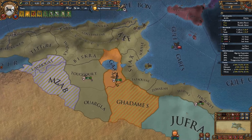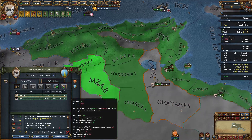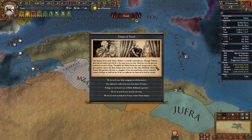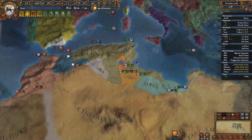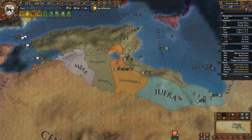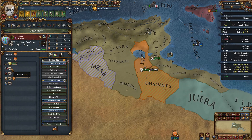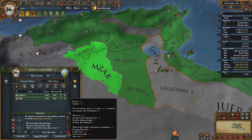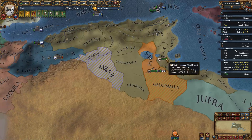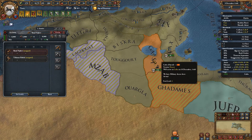We take all of Mazab's provinces and their 15 ducats. Fezzan is out of troops and landlocked — they might accept vassalization soon. The siege of Jared continues; neither side has a siege pip so we go to speed 4, hoping for no more disease outbreaks. Supply shortage event fires.